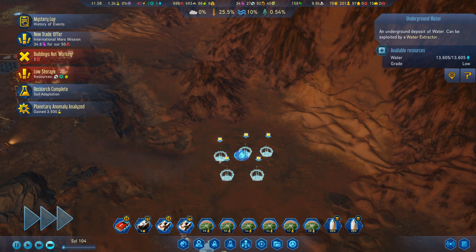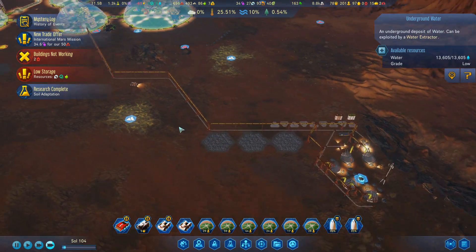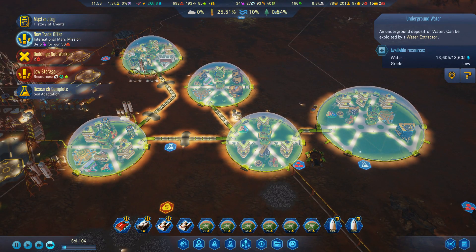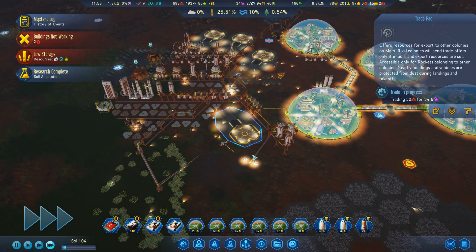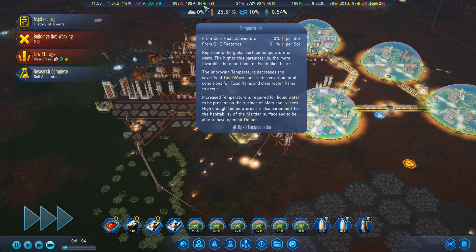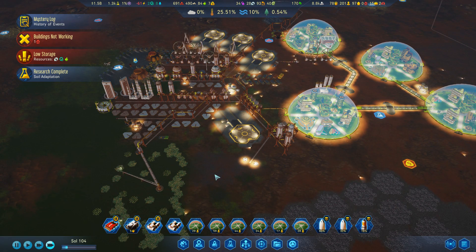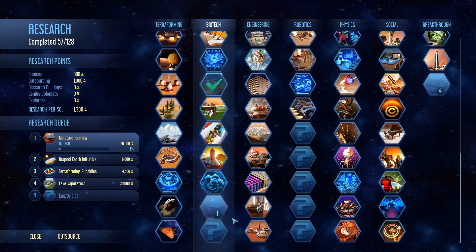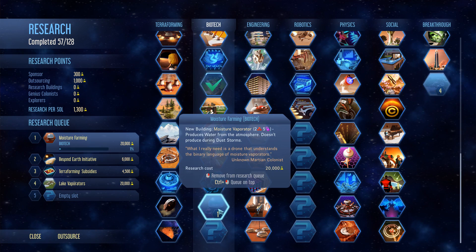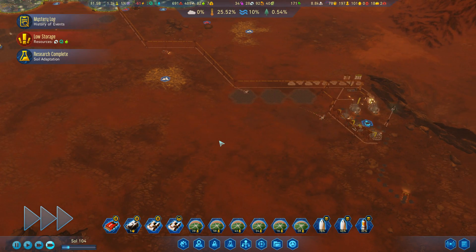The International Mars Mission is offering polymers for my metals, which I think is a good deal. I have a lot of metal so that shouldn't be a challenge for me. While doing this, I'll also start stacking up more polymers, making sure that when this research is done I can start building the moisture vaporators, because they take five polymers each. It's going to be quite a polymer-heavy project.